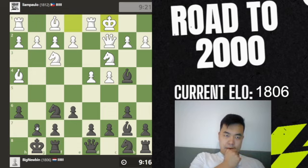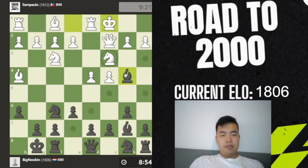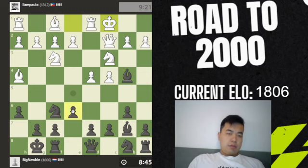He castles long — it's very interesting for our opponent. This throws every normal plan out of the window. The normal plan being taking on C3, playing D6, bishop here, maybe E5. But now that he's castled long, what does this change?